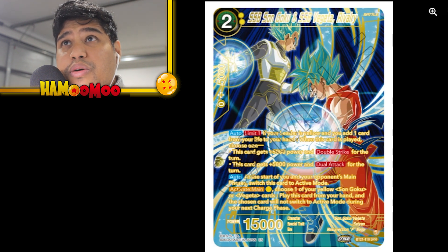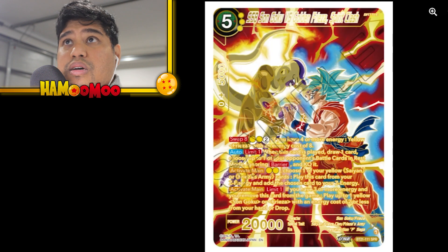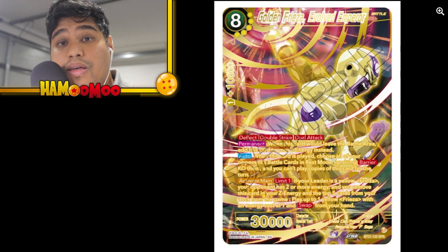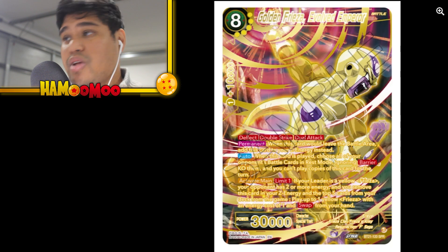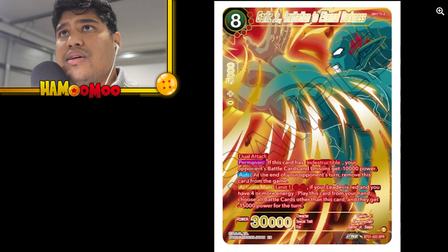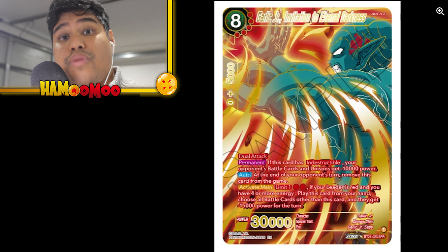Here we go, some of the SPRs. We got Super Saiyan Blue Son Goku and Super Saiyan Blue Vegeta — Rivalry, yeah, bit of a tongue twister there. This is another SPR, very nice, 15k. Son Goku vs Golden Frieza Spirit Clash — this is from Resurrection F, another nice yellow card. Golden Frieza Evolved Emperor is another SPR, so they're showing off the SPRs for the yellow deck. Garlic Jr. Invitation to Eternal Darkness as well.